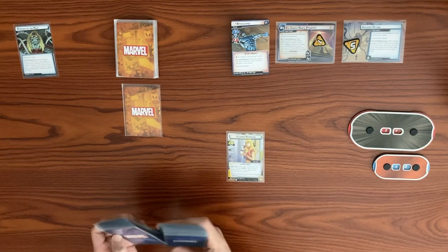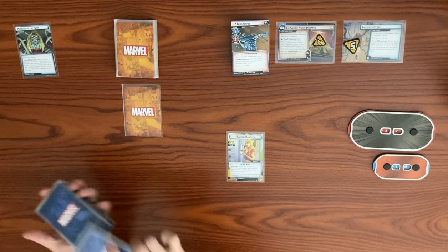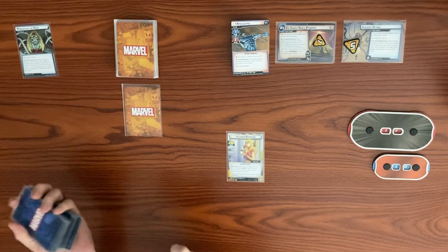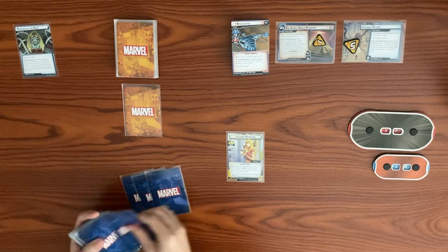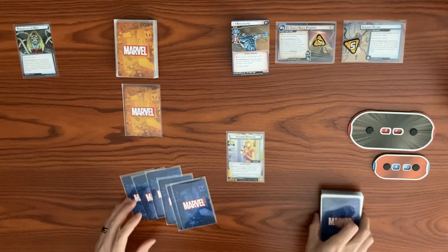We shuffle up our player deck for Magic — this is the same 50-card deck I used against Venom Goblin. We'll see how it does against Apocalypse. Drawing up to our hand size of six.